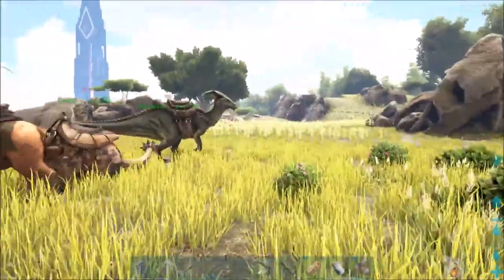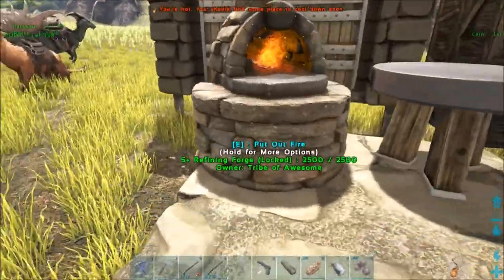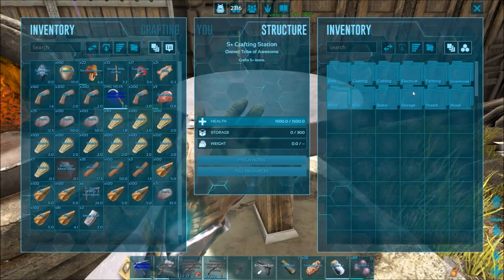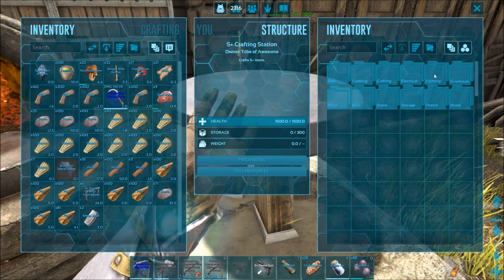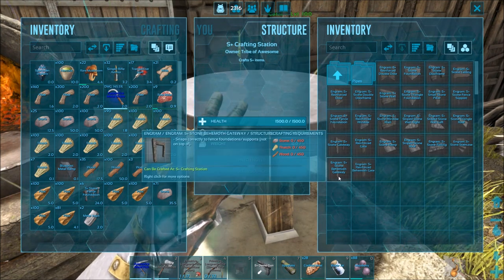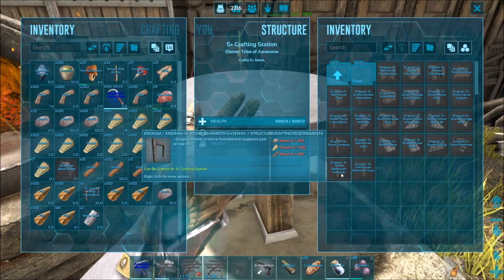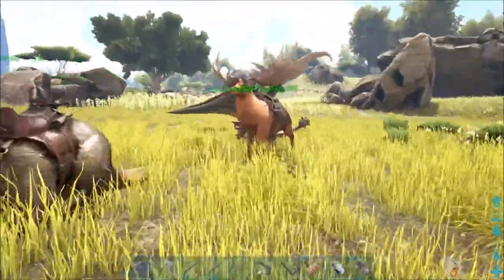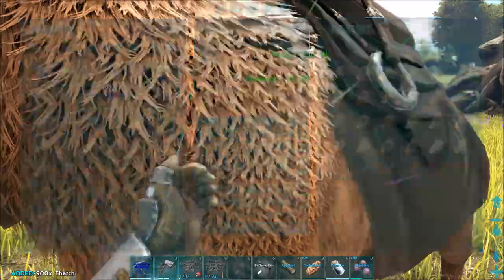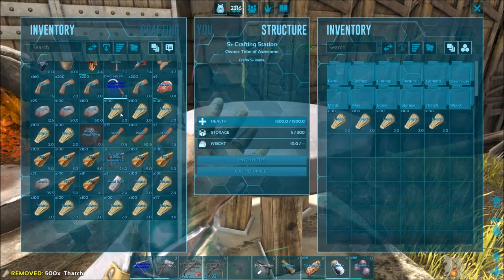Okay so I got some progress — I got all of the foundations laid over there. I went ahead and put a forge and an S plus crafting station on here to be able to use the build stuff. Of course I'll move it and everything, but let's go ahead — now we're ready to build. I think it's stone for the behemoth, so I need four hundred fifty of each.